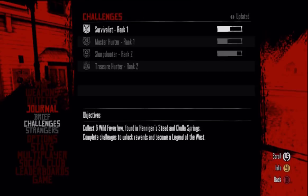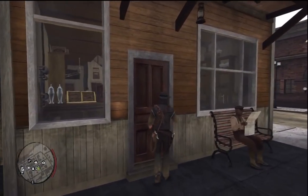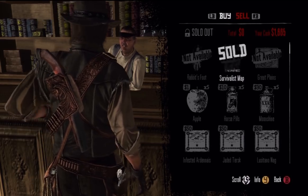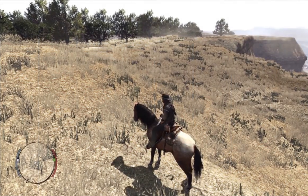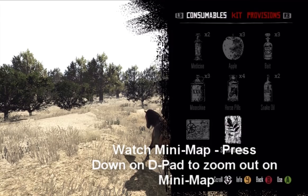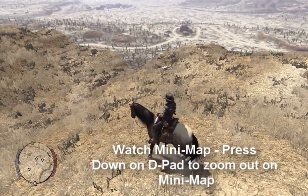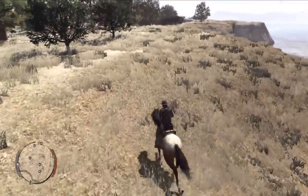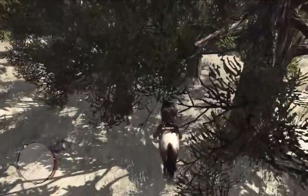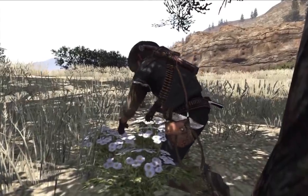One thing that's really going to make your life easier on Survivalist is this: go to the general store and buy a Survivalist map. Head out to the location it indicates, pull up your kit, and use that map. It will display all of the flowers in that location on your mini-map for 20 minutes in real time. If you achieve level 5 of Survivalist, that doubles to 40 minutes, so you can really get your money's worth. Keep purchasing and using them until you've completed all of these challenges.